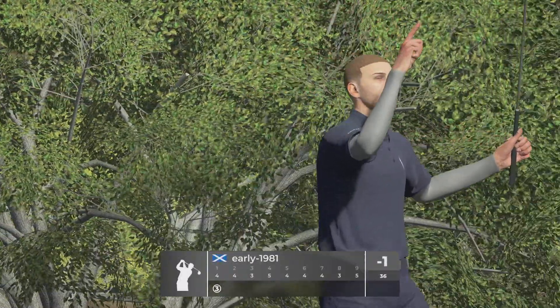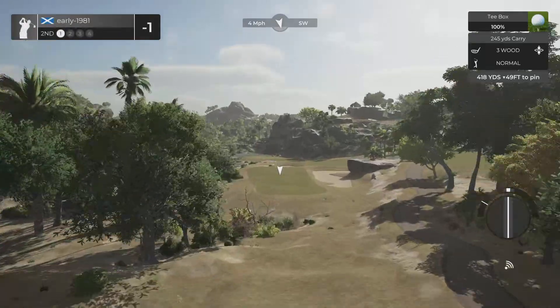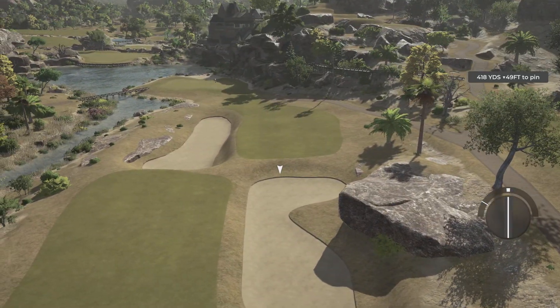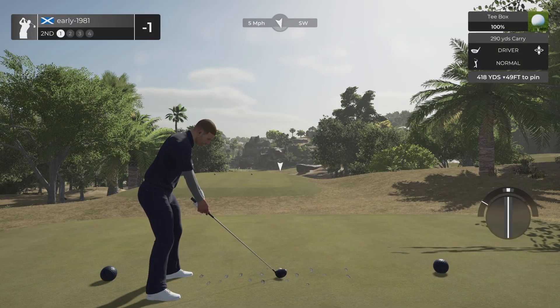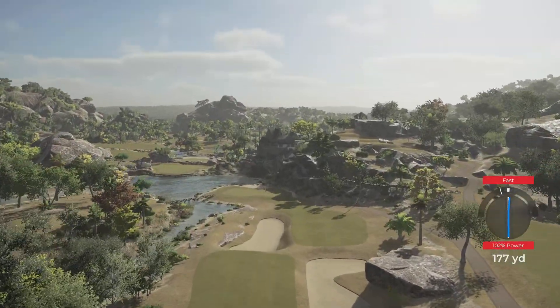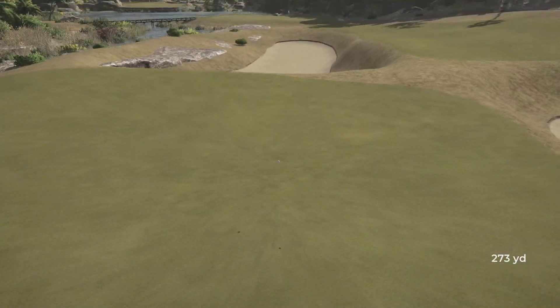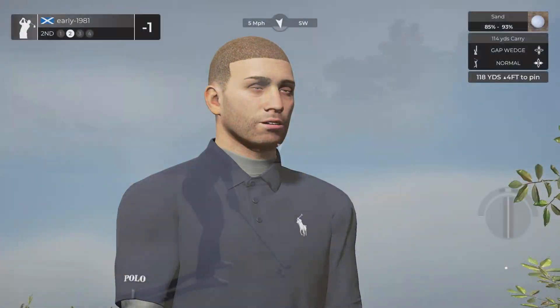I think I finished 9 under on my society event, which is on pro difficulty. It's just not happened for me the last few events — my game is very inconsistent. I'm either swinging really well from tee to green and having an abysmal time on the greens, or I'm putting really well and not swinging well from tee to green. But there's a red fast, which is exactly summing up my game just now.